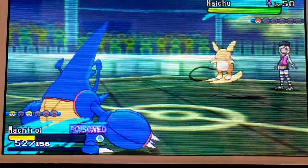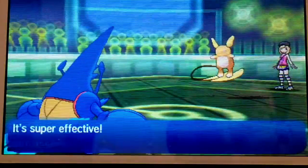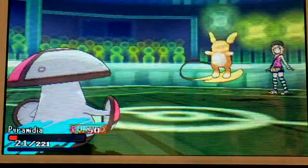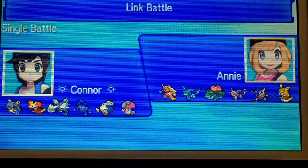I believe my opponent has Raichu left, whereas I have Heracross and my other Pokémon. Psychic is going to finish me off — I'm really sad that Mega Heracross isn't fast enough. Alolan Raichu is so fast, I can't even. We see Amundus come in, but Psychic finishes off Amundus also. Great battle by my opponent — really good battle where I got to try out some things. It just didn't work out in my favor.